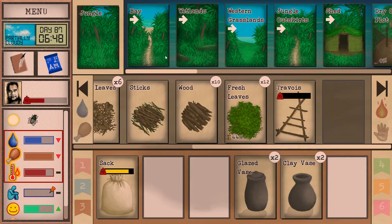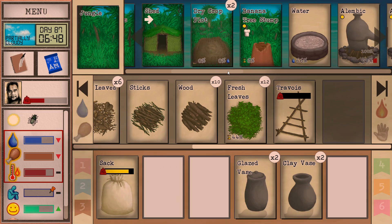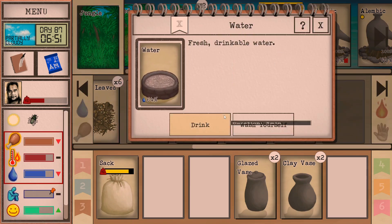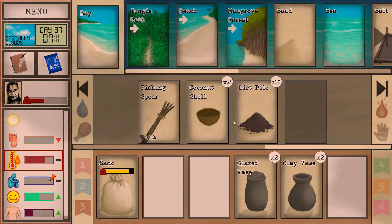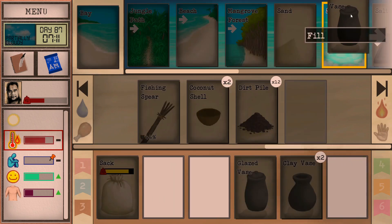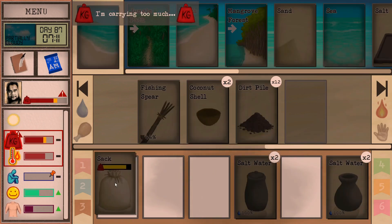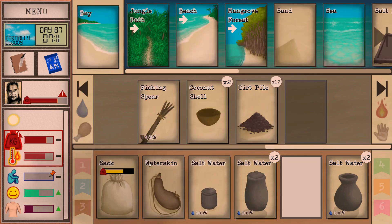The bay is where we want to go. I was considering the jungle outskirts, but there's no water there. Although we did discover a shortcut to the beach through that direction, ultimately we're just heading straight to the bay — a 15-minute walk with access to the sea. We're going to fill up. It's going to be a heavy trip back, probably longer than 15 minutes, but hopefully not a full hour and 15. That's where things really start to become tricky.